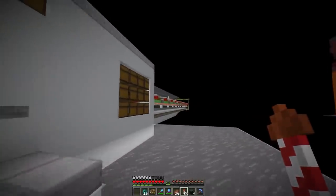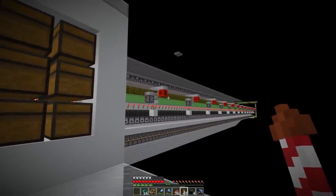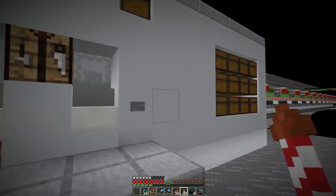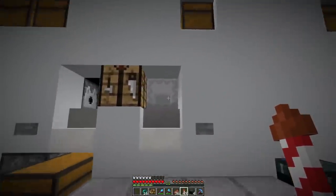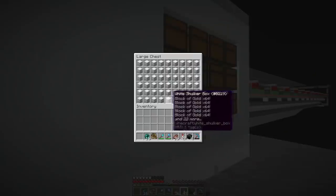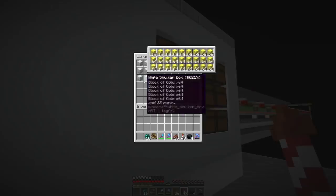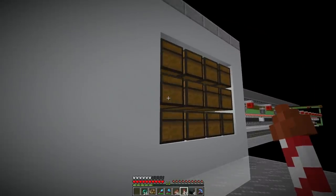Now let's continue with our gold farm project. The farm itself is working fine — it was built in the previous episode — but the crafting system specifically needs an upgrade. We spent way too many hours tediously crafting all the nuggets into ingots and then ingots into blocks. Here you can see what we actually got: it's quite a decent amount — one double chest full of shulker boxes of gold blocks and 20 more shulker boxes.